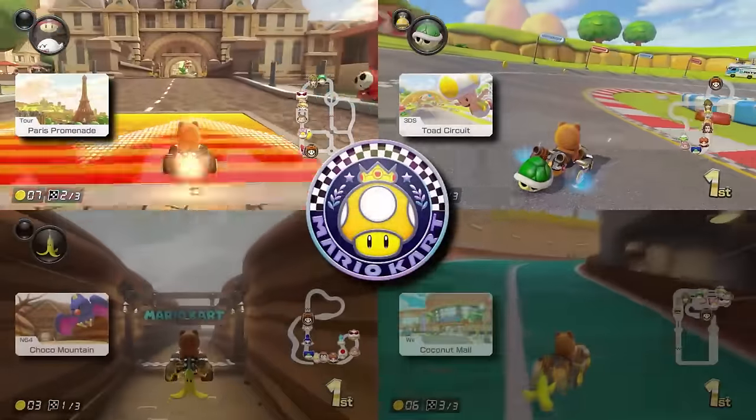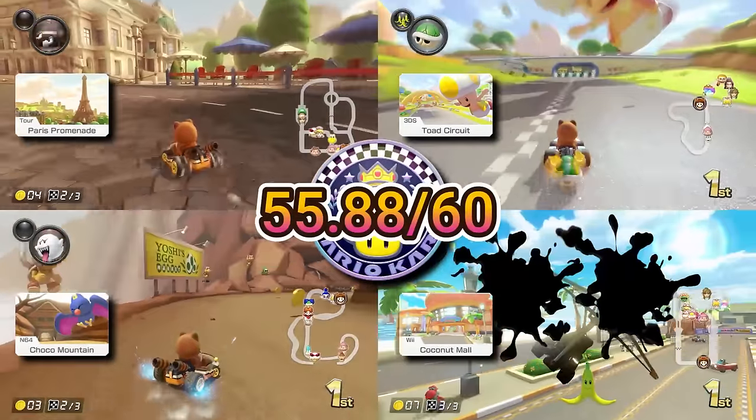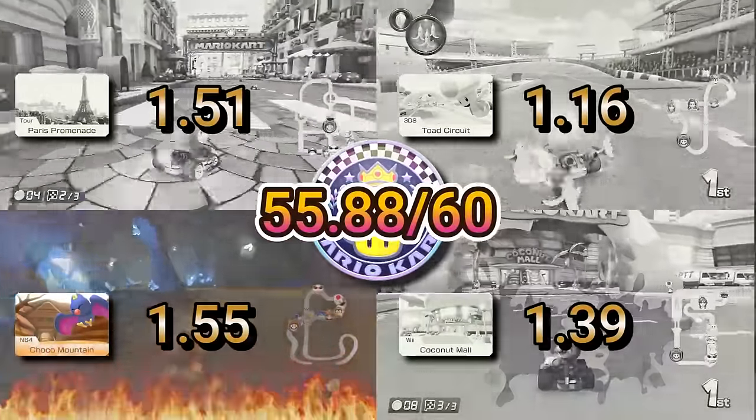At the end of it all, I came out of the Golden Dash Cup with an average of 55.88 points. Out of these specific tracks, I found Choco Mountain to be the most difficult with an average placement of 1.55.